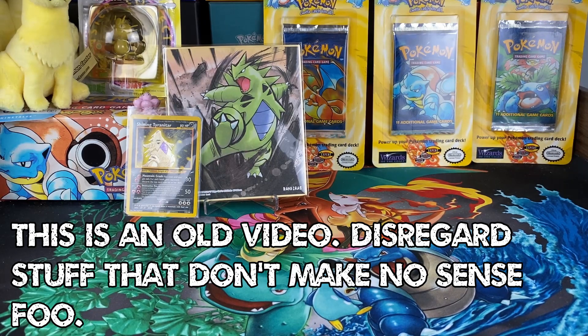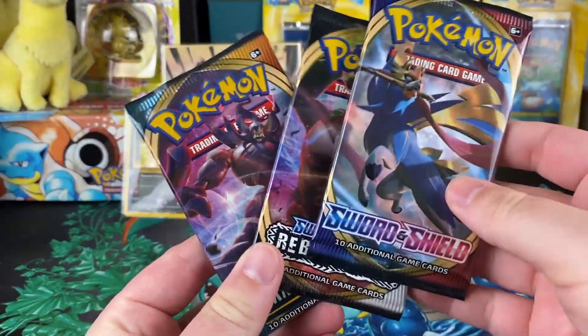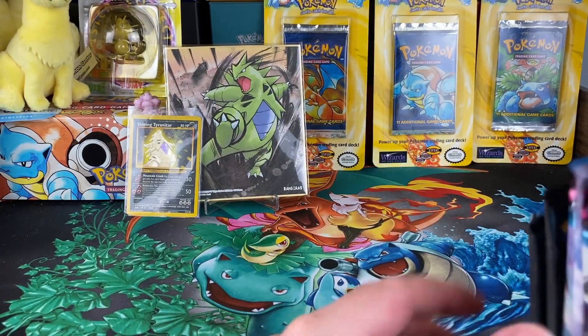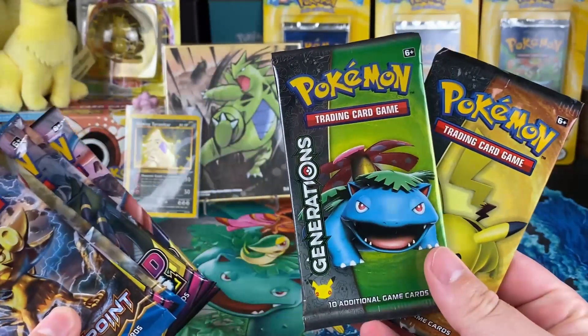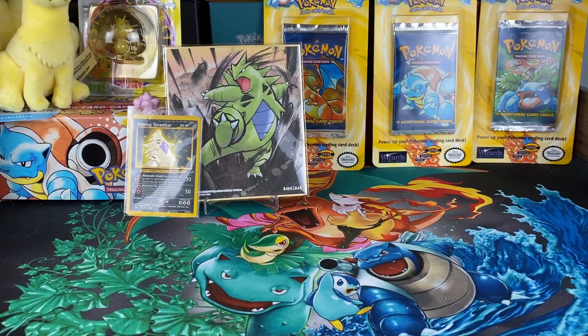What's up guys, ChinPokeMan here. Today we got a nice little opening — we've got Sword and Shield, Rebel Clash, and some Darkness Ablaze, but we also got some Breakpoint, Unified Minds, and we're going to end it off on some Generations. Nice little variety. We're going to start off with the Sword and Shield packs though.